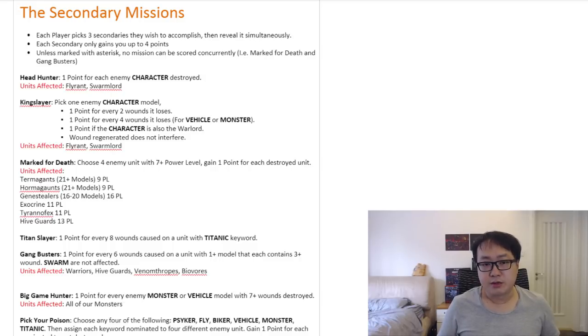When that happens, if both missions do not have a little asterisk marked next to them, then points cannot be scored concurrently. So let's say Mark for Death — choose an enemy unit with seven power level or more, and if you kill it you get one point. And there's another one called Pick Your Poison — once you destroy one of the following keywords you get one point. You cannot score both Pick Your Poison and Mark for Death at the same time because they are not marked with asterisks. If you complete the objective, you have to choose which mission you want to put that kill toward — killing a single unit cannot net you two points total, only one.